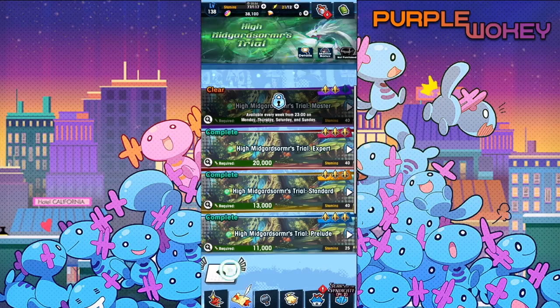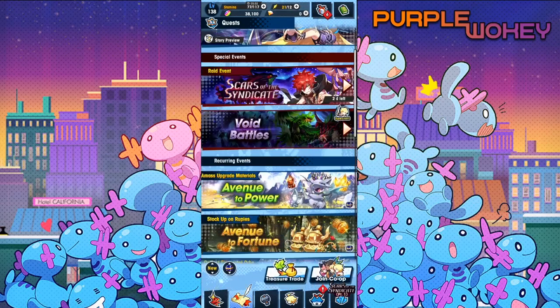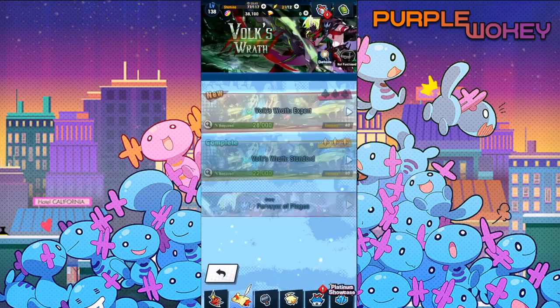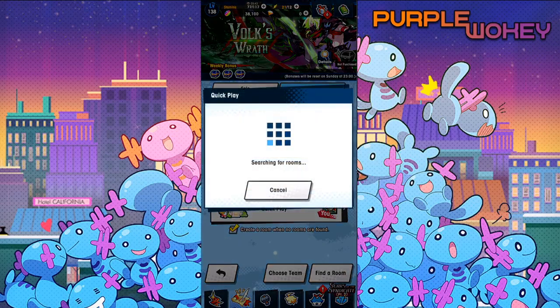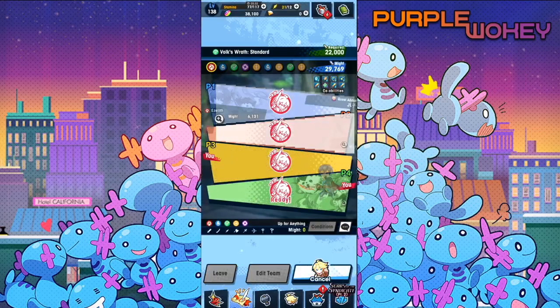I'm pretty positive I could beat it on Master, but we're not going to do that. We're going to instead go to Aikido for Volk, and I'm going to see if I can even find someone who's willing to take my Marth. If we can't, then I'll set up a room, but it's going to be tough pickings. I doubt anyone wants a Marth.